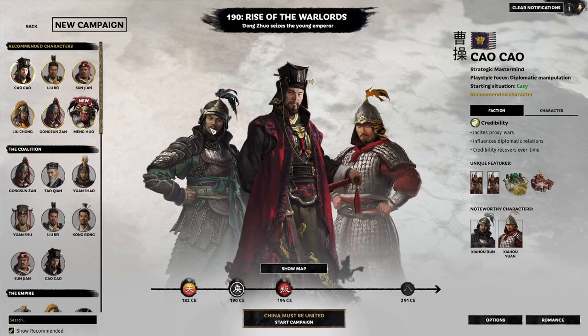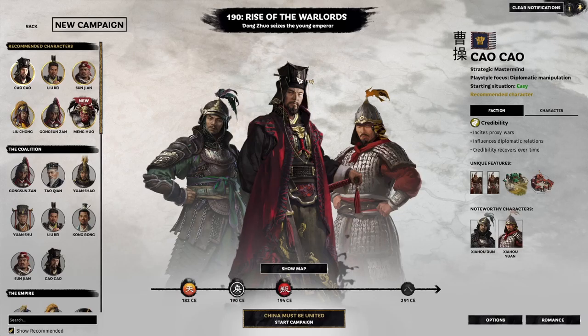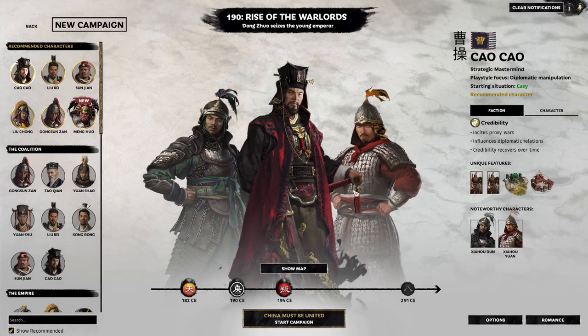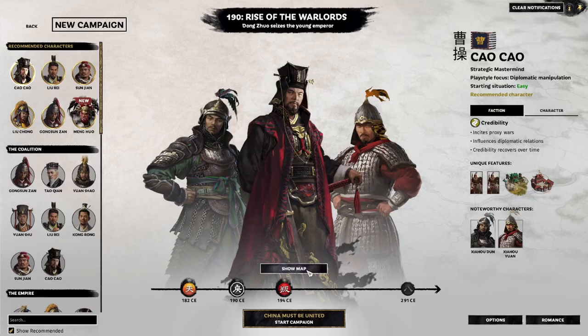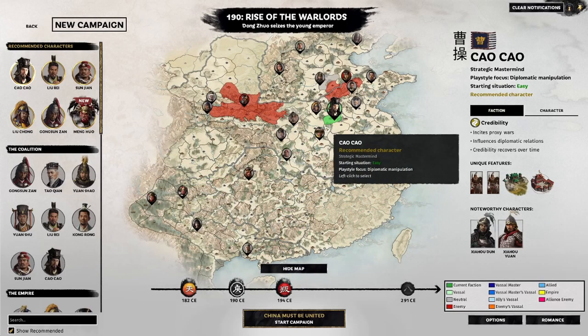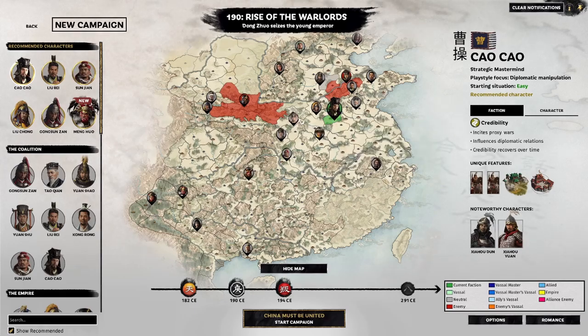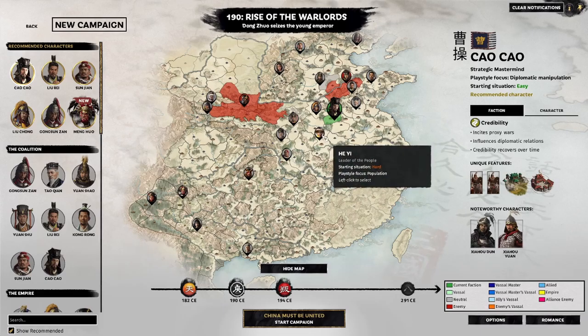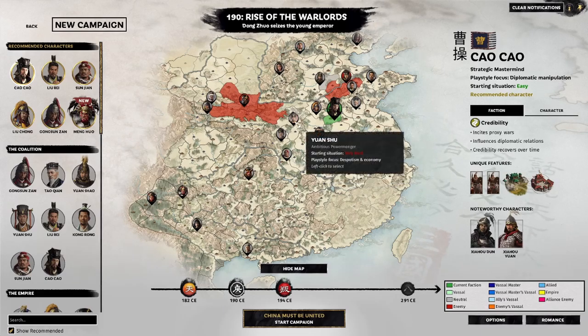Initially Cao Cao starts off with two generals either side of him — Xiahou Dun and Xiahou Yan. The toggle to show the map will essentially show you your starting location and also the other factions around you. In your immediate vicinity you've got He Yi, one of the Yellow Turban remnants, and also an enemy — Yuan Shu, who's not particularly friendly with you either.